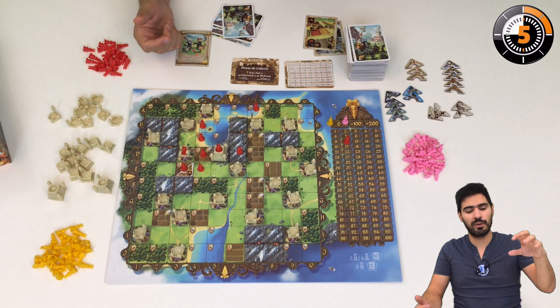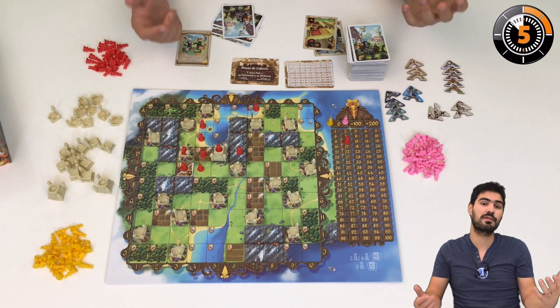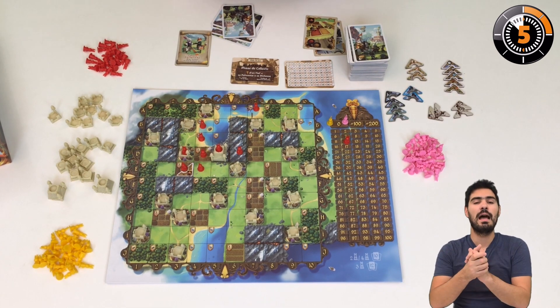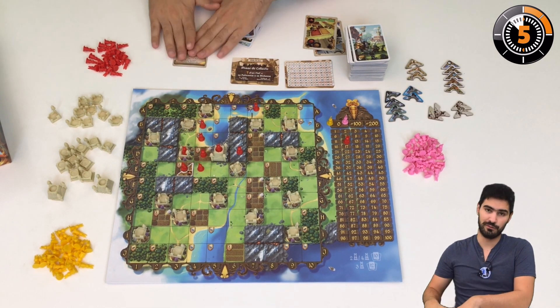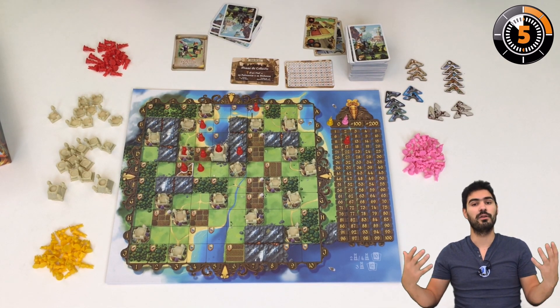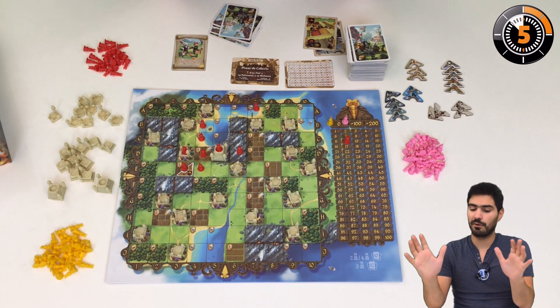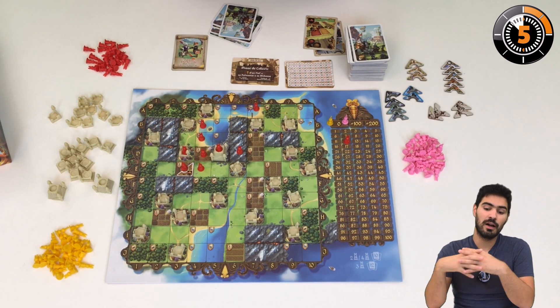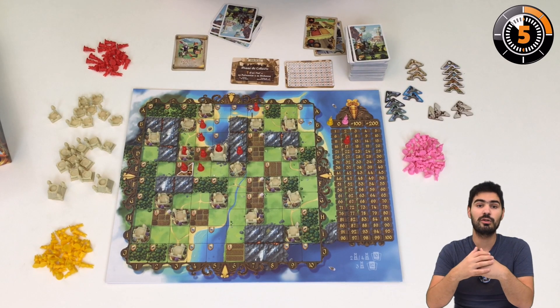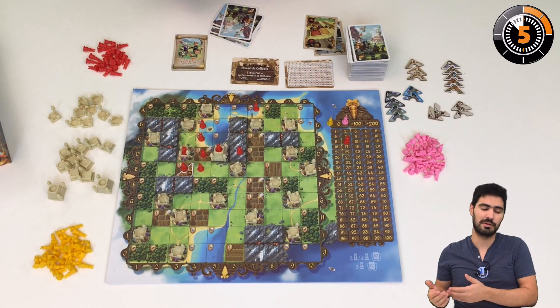At the end of each round you score points for every one of your areas, and you play four rounds total. Then at the end of the game you reveal your parchment cards, score additional points from them, and the highest total of victory points wins. That's it for the basics of Bunny Kingdom — it's an area control game where you have to manage how greedy you are with the parchments. Now you know almost everything about Bunny Kingdom. Bye bye and see you under the box!